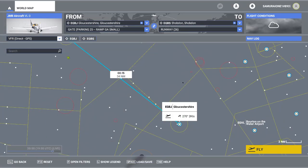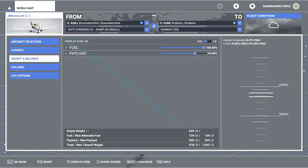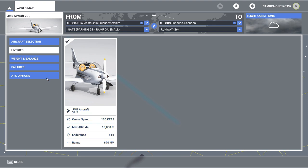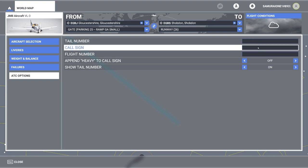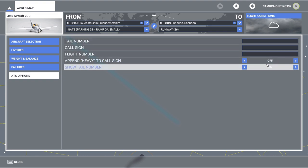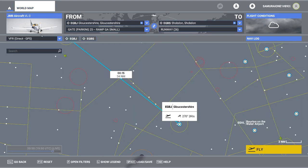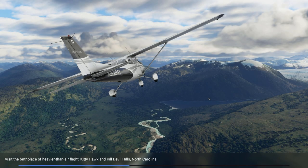Everything's set up for live. We are going to fly this little VL3, which has only one livery unfortunately. ATC options, call sign, flight number — not appending heavy. This is the one we're going to fly. I've not flown it yet, so I'm curious to try it, not least because it looks like a really cool little plane. Let's jump in the cockpit, get it powered up, and we'll head over and take off.